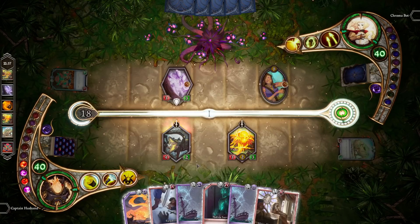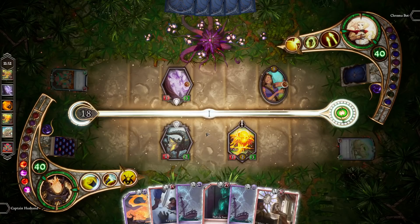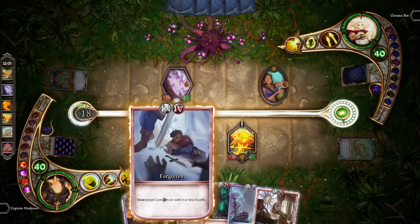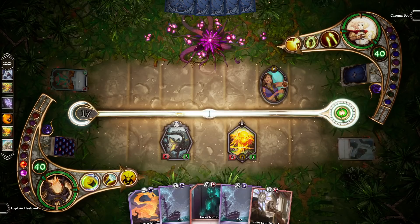I can also protect my own companion by switching it into the guarded stance — I can do so by clicking this button. Now our companion is in the guarded stance: it can't attack anymore, but it is now also protected from opposing attacks. An important thing to keep in mind is that companions in the guarded stance are only protected from attacks — they are in no way protected from spells. So for example, 'Forgotten' right here will still destroy this companion without any problems, since guarded stance offers no protection from spells or abilities.